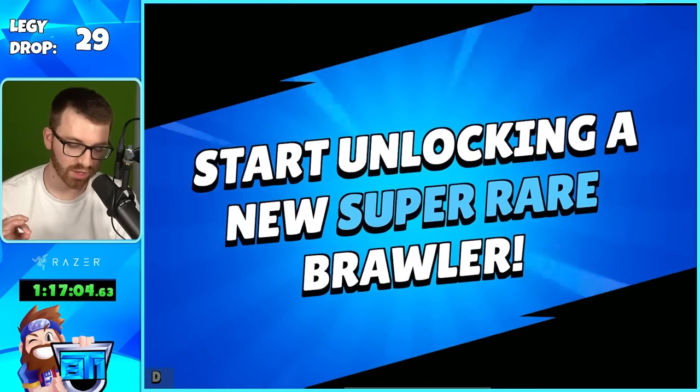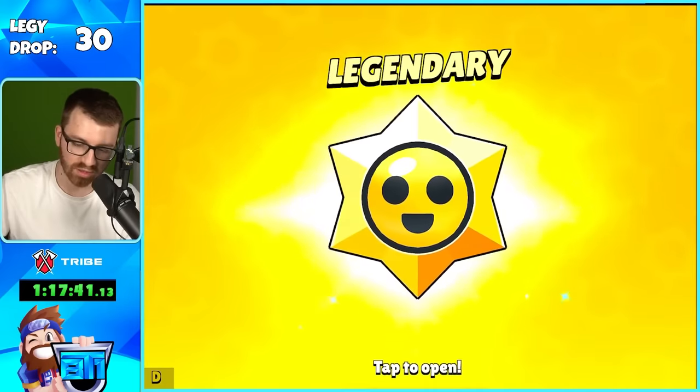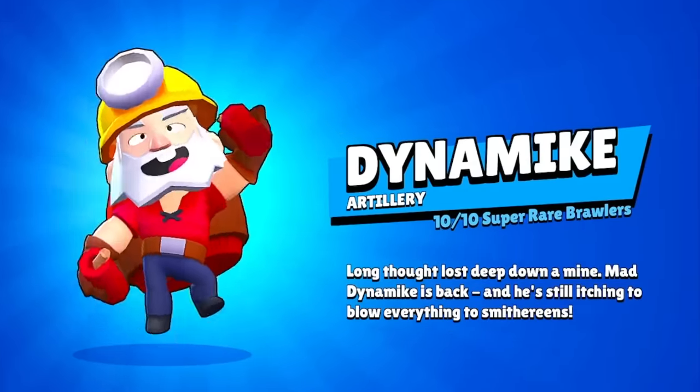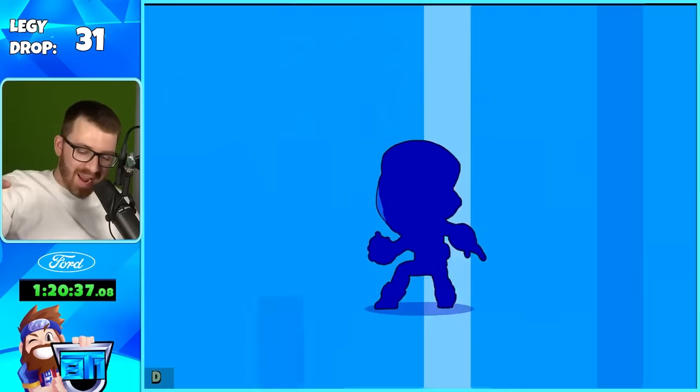That many credits is definitely rare. And I think we started unlocking Dynamike — that also unlocked Dynamike! 30th legendary: we got the Capo. Nice — we got Dyna. It's all the super rare brawlers. Tara! I dozed off a little, but it doesn't matter. We got Max again — GG Max, I don't care, we'll take it.